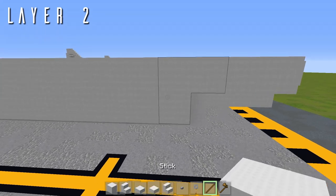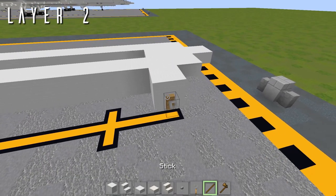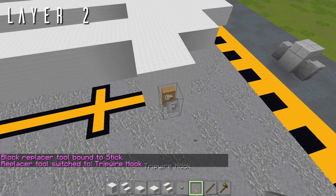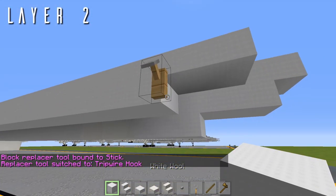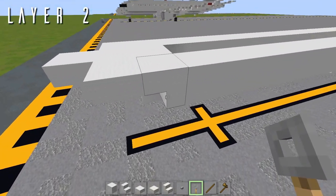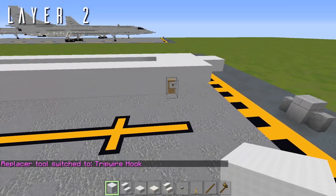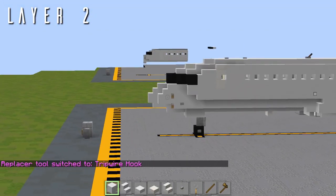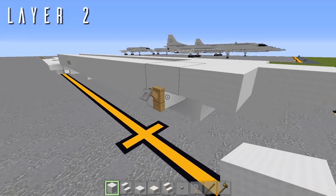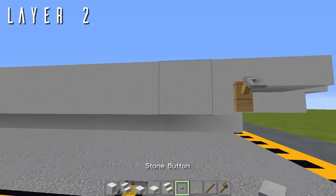For the pitot tubes, drop a tripwire hook out to either side of the upside-down stair. Place a temporary block out to the side with a tripwire hook on its face, grab a stick or any item and type /repl 0 to switch to the replace tool. Select the tripwire hook by left-clicking and paste it over the temporary block by right-clicking — this tricks the hook into staying on the non-solid stair without breaking. If you don't have WorldEdit you can leave it out, but it does add a lot of realism.